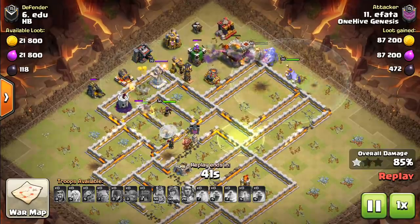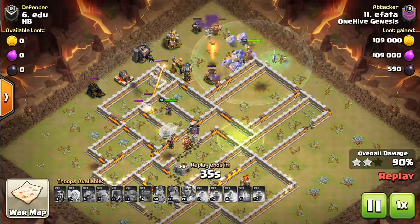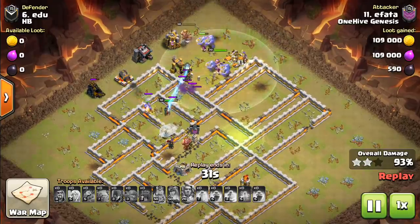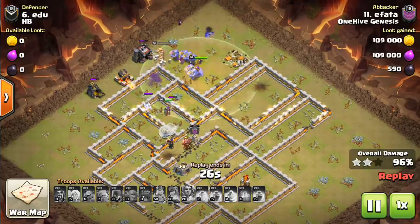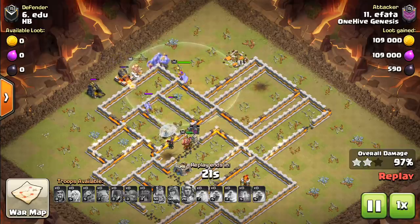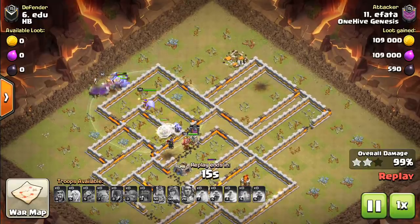We also have the regular Small Bombs — a new level at Town Hall 11, and they shortened the delay from trigger to detonation, which was two seconds and is now 1.5. So it's a little bit harder for Wall Breakers, and makes it a little better at killing troops that run past it. Not a big change, but there's a new level. That's pretty much all the big changes that are going to affect Clan Wars.